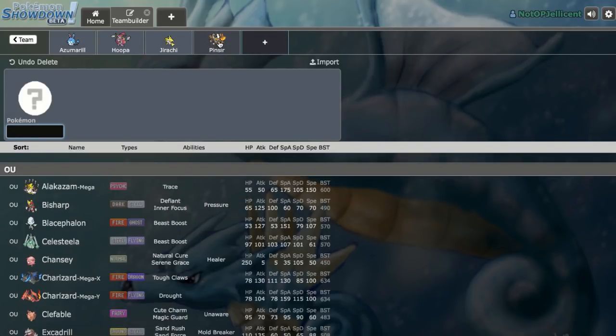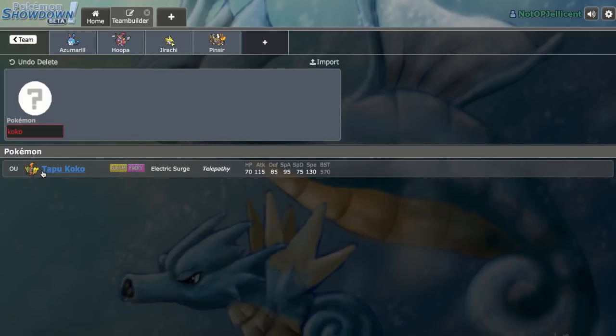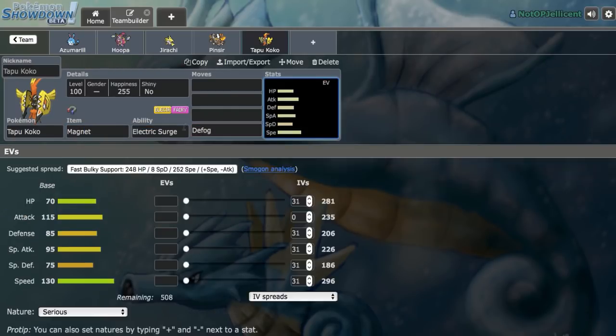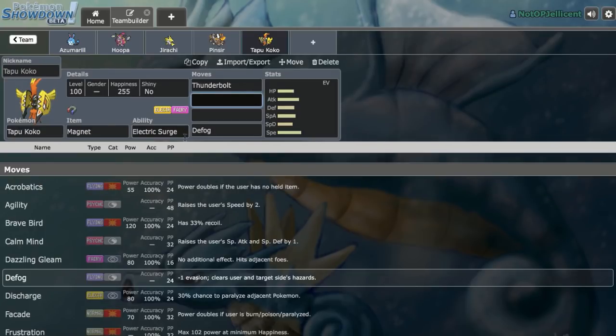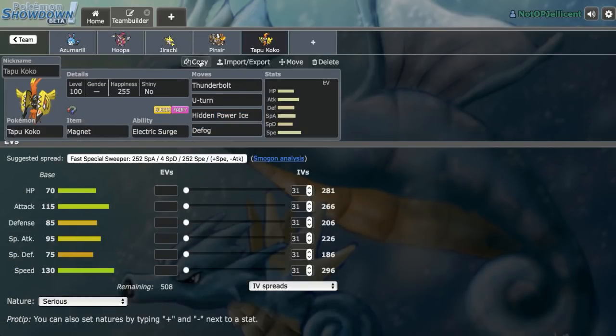Rotom-Wash is looking like a problem since we have two Pokemon that don't really appreciate it — Mega Pinsir and Azumarill. Hoopa can try to wallbreak it but might just get burned. I feel like Tapu Koko can easily handle Rotom-Wash with Roost and Magnet Tapu Koko with Defog. Let's go Magnet Koko and run Defog, Thunderbolt, HP Ice, and U-Turn. Running Max Special Attack, Max Speed, Minus Attack. So we have hazard control, though not the most reliable.